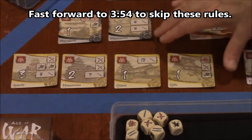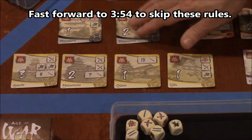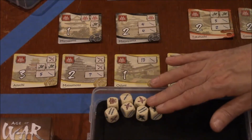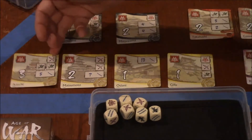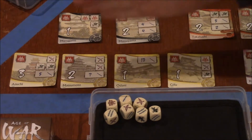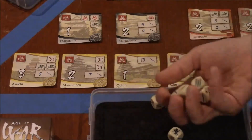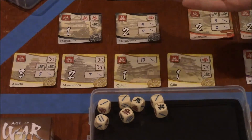Here's a close up of some of the cards of the Age of War dice game. Basically you have these cards which are castles that you're trying to take over, and the game gives you a set of 7 dice each with different symbols on each side. You want to put your dice on the card to claim that particular castle. The trick is that you have to claim them by rows.